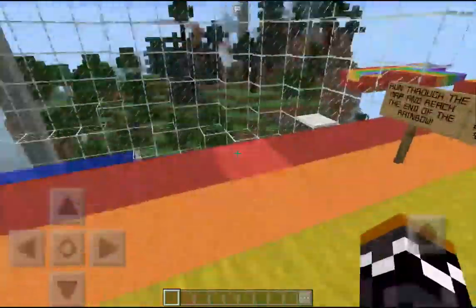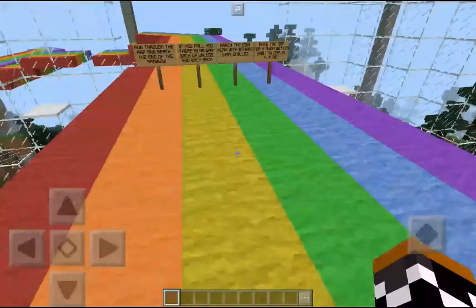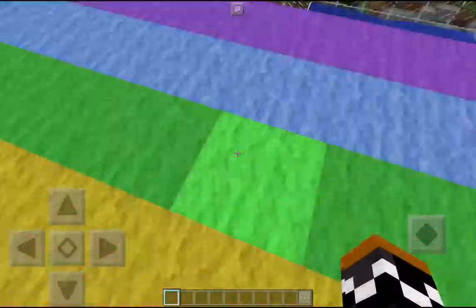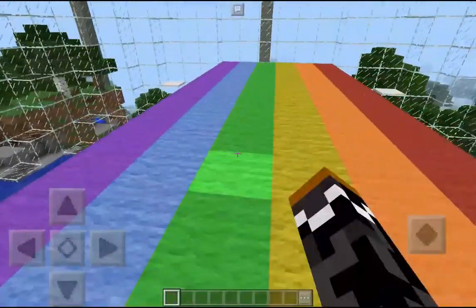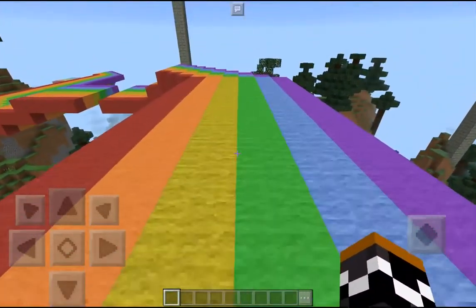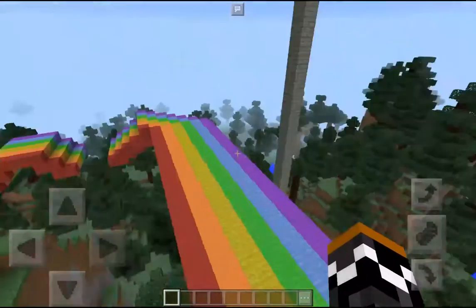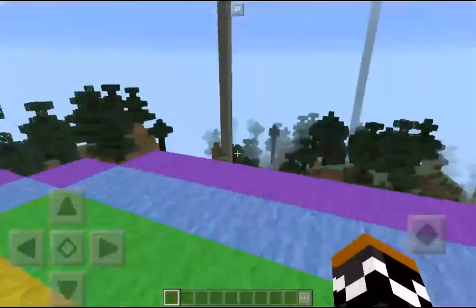Hey, what's going on guys, TrueJTM here back with another video. Today I will be playing a map known as Rainbow Running — it's a parkour map. I applied some texture pack so that's why it might look a little better. I got this map from MCPE Masters.